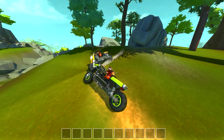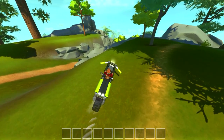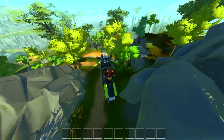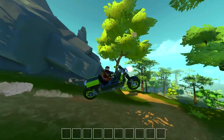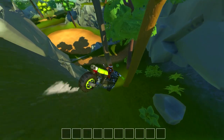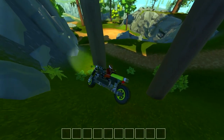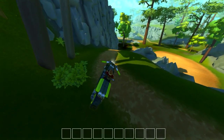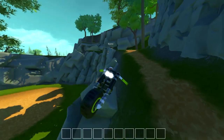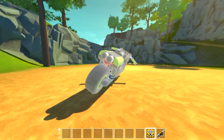I say we venture down the mountain and then we spawn the version 2.0 drift bike version. Oh, look at that jump! Right into the tree — driving skills zero.